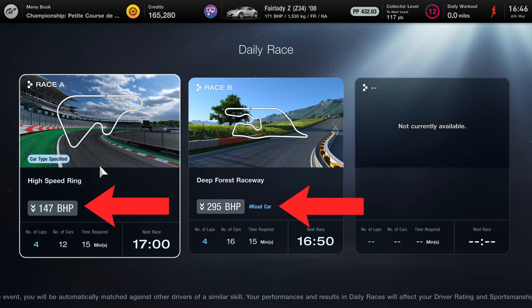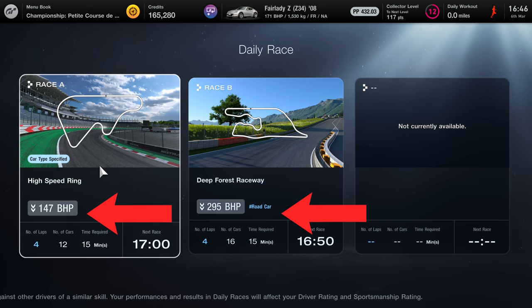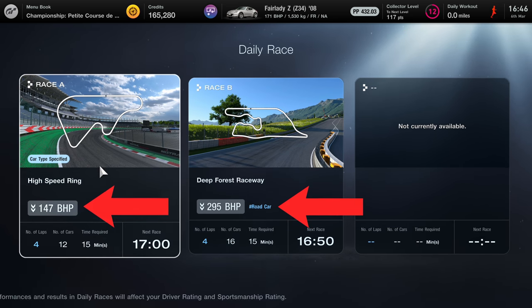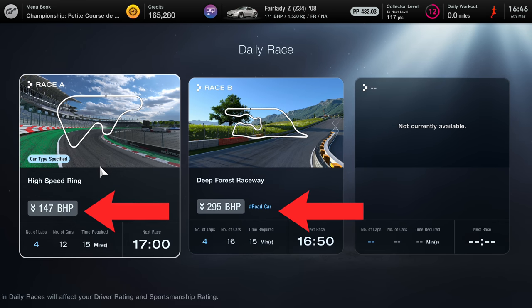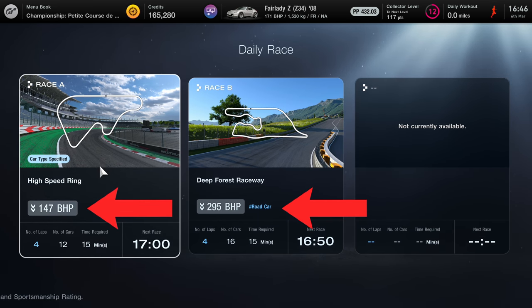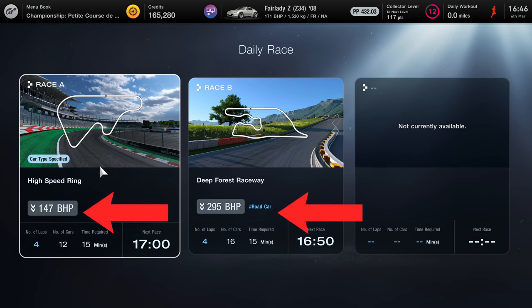Hello everyone, Kirith here and I really hope this is going to be a very helpful and easy to understand guide about how to turn up to the Gran Turismo 7 daily races in sport mode with a competitive car, because I've seen lots of people turn up to these races in uncompetitive cars and I really don't want people to be having a bad experience wondering why they're so far behind.